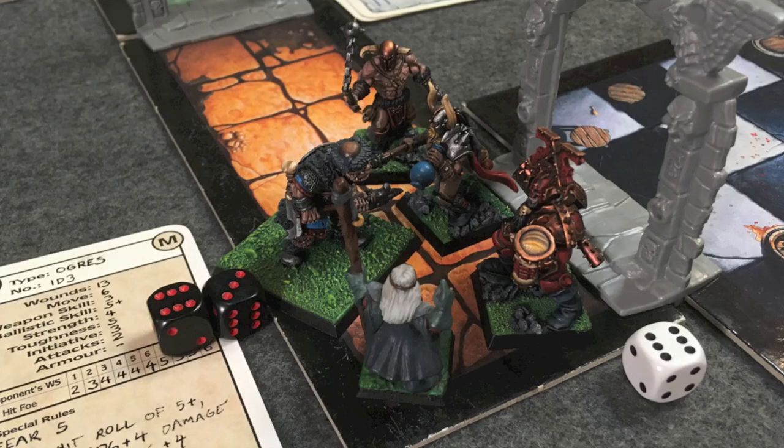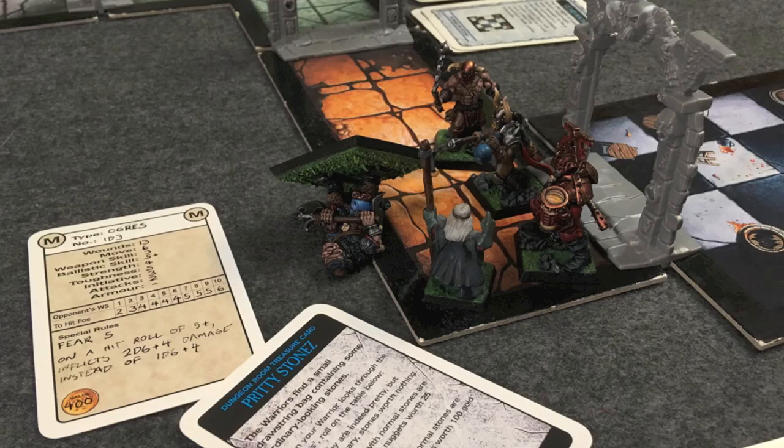The ogre has thirteen wounds but it's now his turn. He gets two attacks directed into Sir Osus, misses once then hits with a five or six — triggering his special rule for 2d6 plus strength four damage instead of just 1d6. When all is said and done Sir Osus takes six damage through his armor, which definitely hurts. Back to the heroes: Leif misses because he's still scared, but Sir Osus swings and takes the remaining wounds from the ogre for the kill. We draw a treasure card — pretty stones — and Sir Osus finds gemstones worth 500 gold. We still have four power so Hundert casts heal wounds on Sir Osus, healing him one wound.